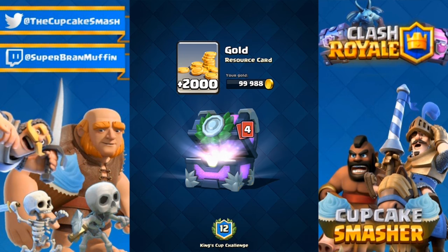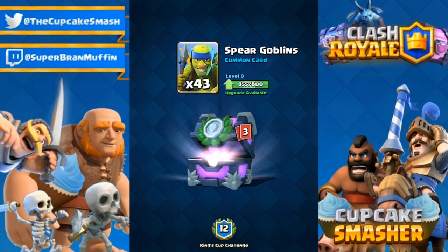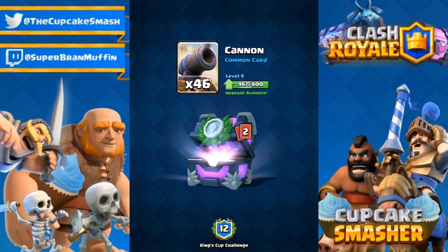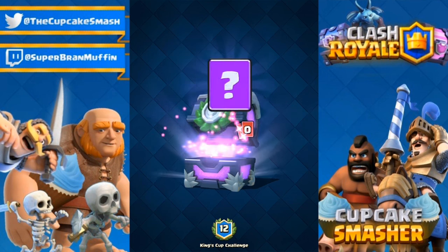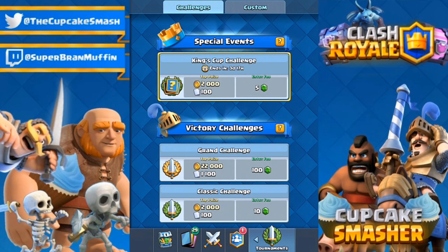We are almost at 100,000 gold again, so let's get going. Opening up this chest — Spear Golems, that is not a good sign because we're guaranteed 1 epic and 10 rares, so we're not going to get a legendary this time. There go 2 commons, we need our rares. 10 Wizards — I've gotten Wizards both times. And Mirror — okay, that's not the best, not the worst. But the best part about this is the King's Cup challenge is only 5 gems per challenge, which is absolutely insane and it's pretty easy.